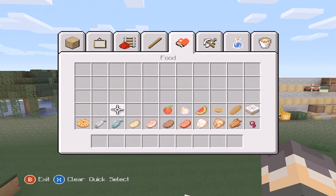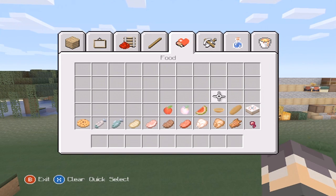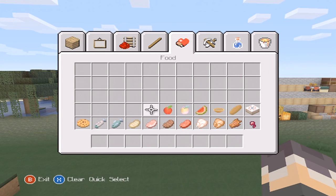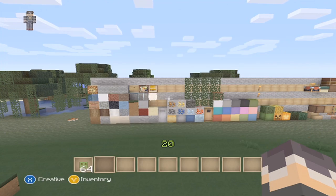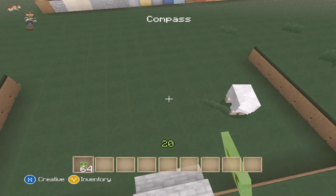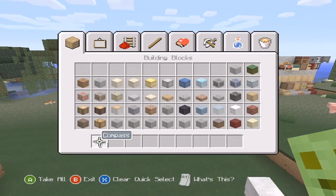Now in here we have the food — not much difference on the food either, apart from the mushroom stew, bread, and cake, which I reckon look the best. The apples look more realistic as well. Now look how awesome the actual compass is — it's looking really really cool right there.